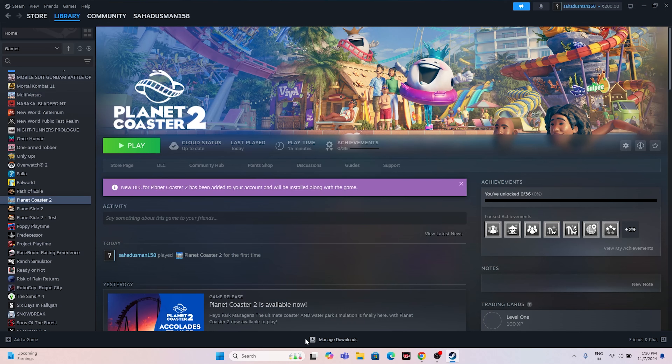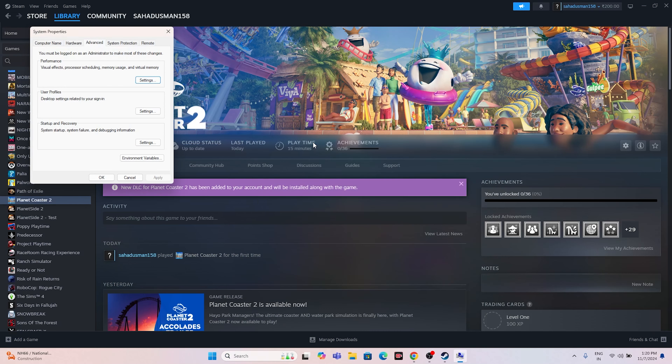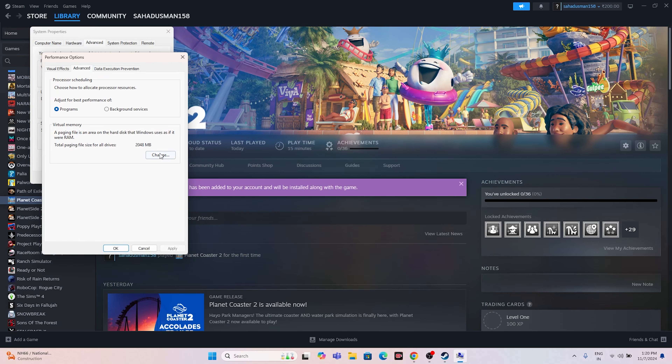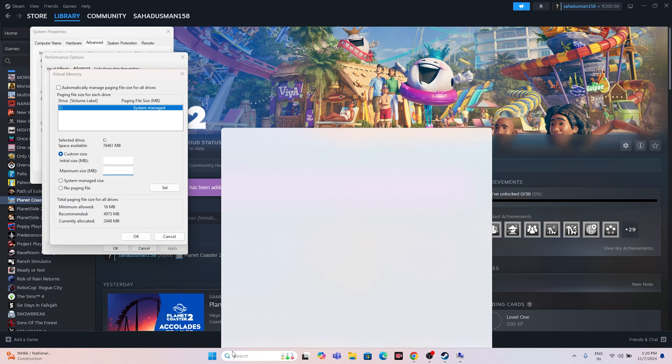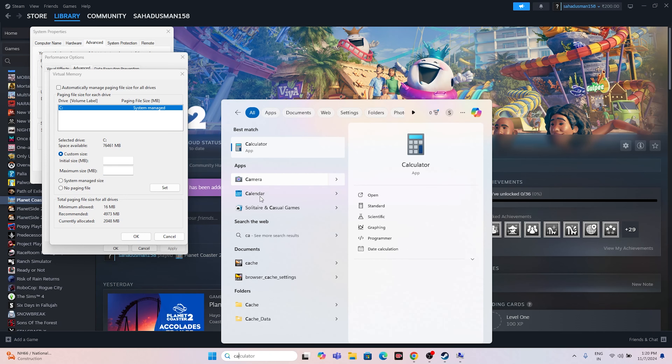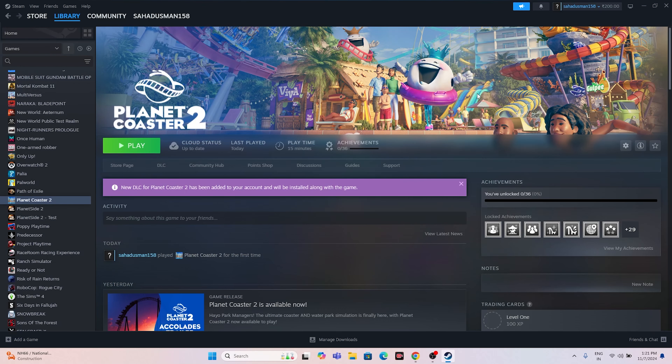Next, increase virtual memory. Search for 'View advanced system settings,' go to Advanced, click Settings under Performance, go to Advanced, then Change under Virtual Memory. Uncheck automatic management, select the drive where the game is installed, and choose Custom size. For a 32 GB RAM system: Initial size = 32 × 1024 × 1.5 = 49,152 MB; Maximum size = 32 × 1024 × 3 = 98,304 MB. Enter these values, click OK, and proceed.